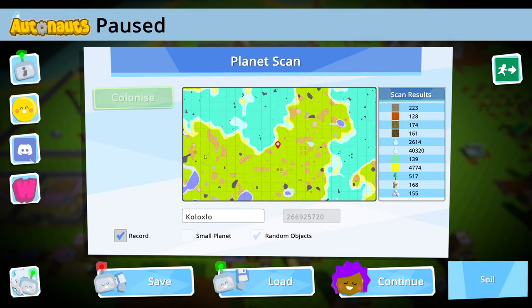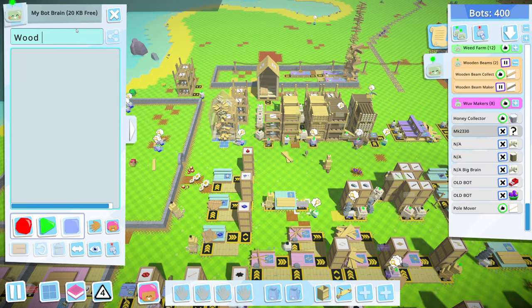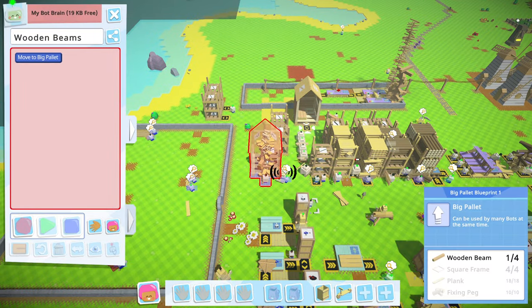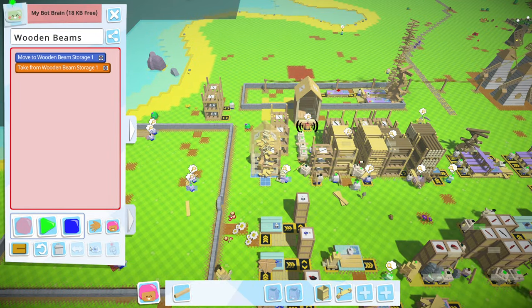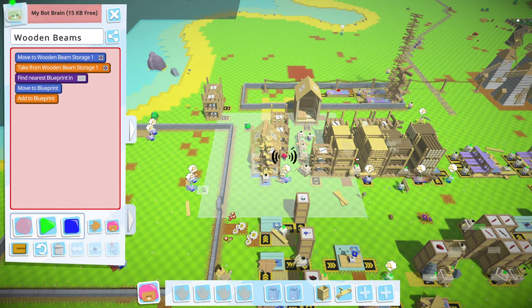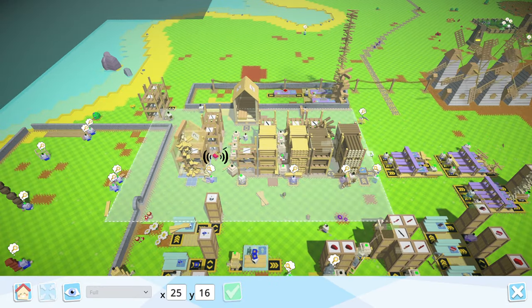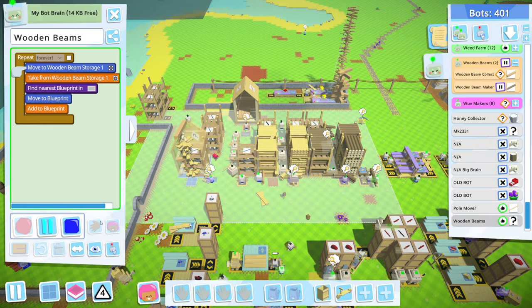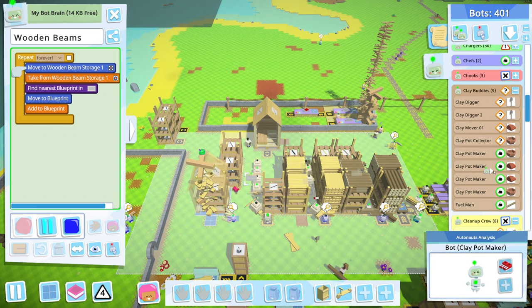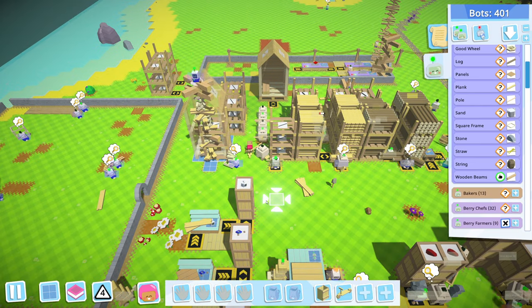Beautiful — so that's just collecting beams. Now we can get a bot: wooden beams, that'll go collect these and throw them in recipes, deposit on a blueprint, loop it, set the area — beautiful. So this is part of the auto builders now. That'll finish up right now.